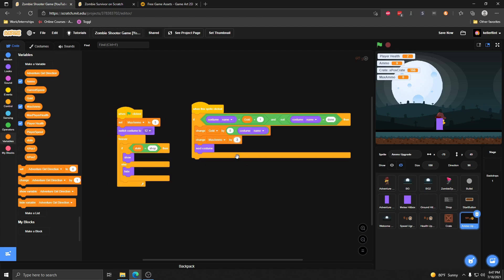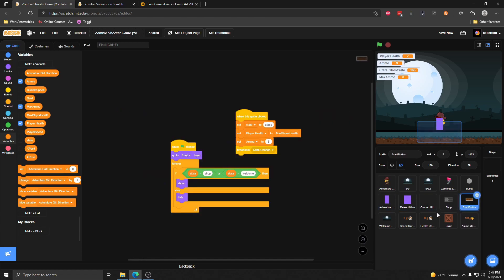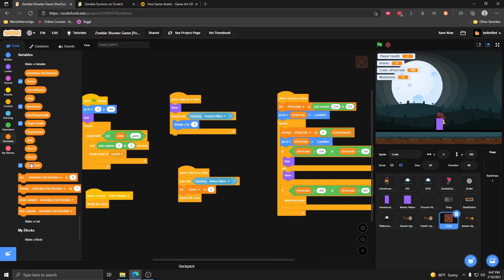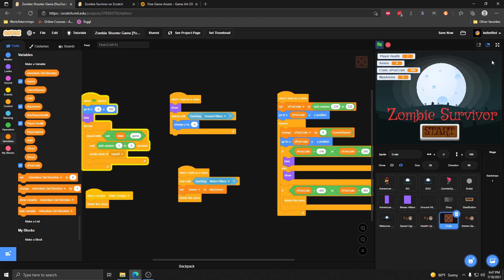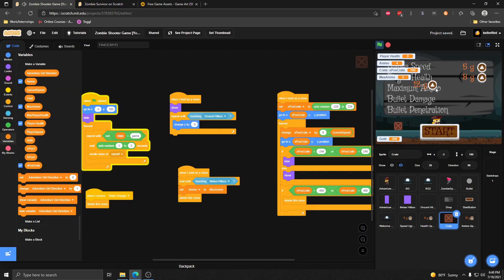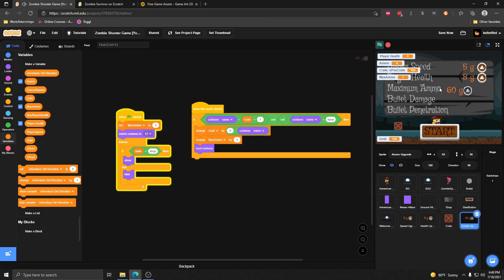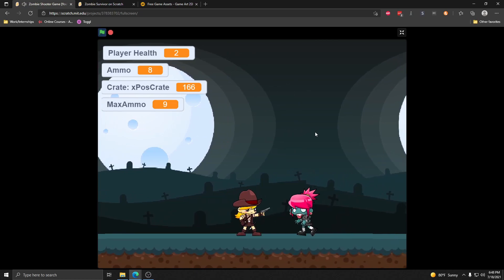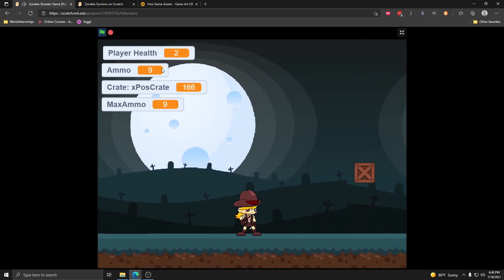All you need to do to make this work is go anywhere you were using the ammo value and set it to max ammo instead. So when we start the game we start at full ammo, and when we break a crate we also get full ammo — instead of setting ammo to five, we set it to whatever the maximum amount of ammo is. Now when we click start and run our game, you'll see my maximum ammo is nine and we get reset to nine. If I use some ammo and break another box, I'm back to nine ammo again.